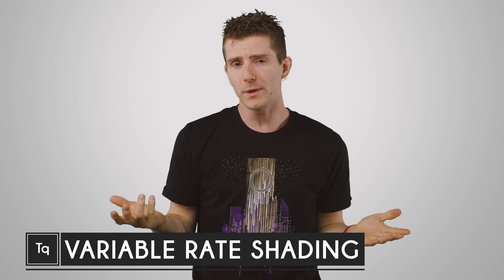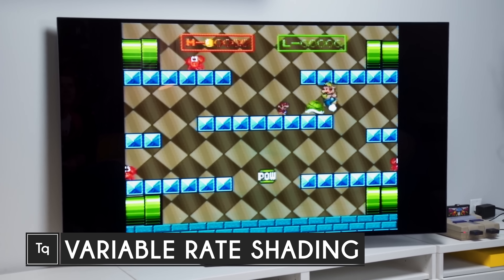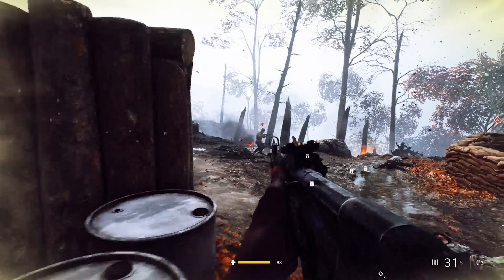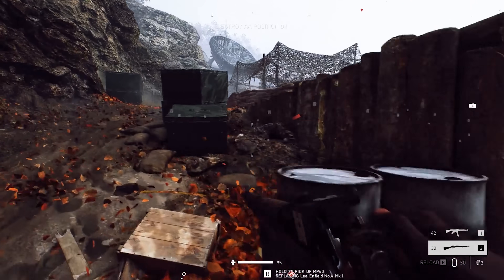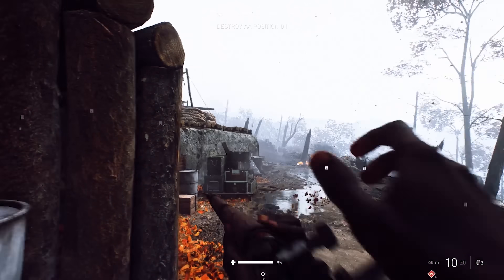Lighting effects in video games haven't always been a thing. In the old days, you'd move Mario around on the screen and he'd be exactly the same color and brightness no matter what. But these days, we want our games to be as photorealistic as possible. So colors, brightness, shadows, and lighting effects have to be changed on the fly.